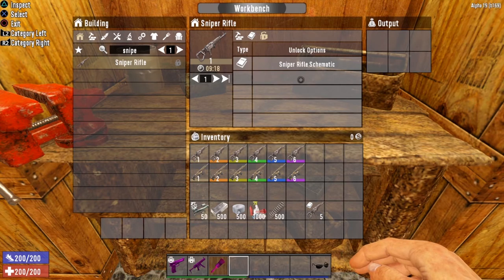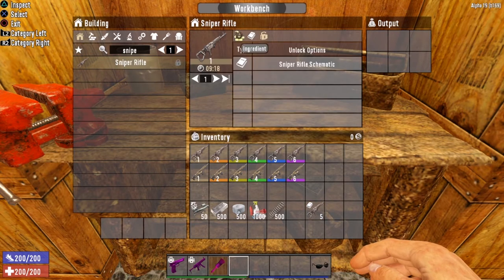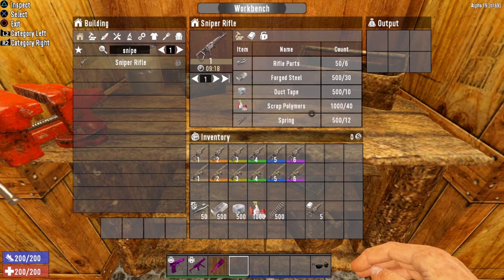Let's take a look at what it takes to craft the sniper rifle. Like most tier 3 weapons in 7 Days to Die, the sniper rifle can only be crafted once you find the sniper rifle schematic — there is no other way to unlock crafting for it. Once you have found the schematic, you will also need rifle parts, forged steel, duct tape, scrap polymers, and springs. Keep in mind that as you increase your level of Deadeye, you will also increase the tier level of the sniper rifle you can craft, all the way up to level 5. As you increase the tier level, you will need more resources to craft the weapon. So find that schematic, get your materials, and craft yourself a kick-ass sniper rifle.